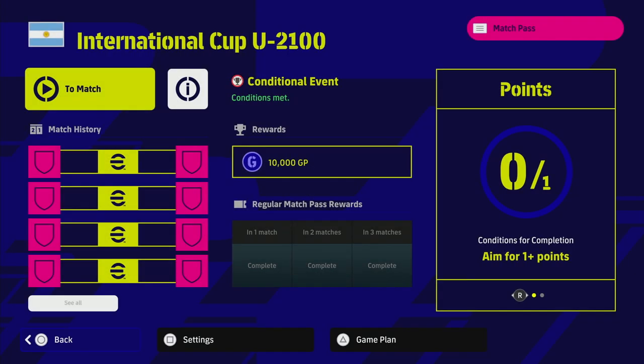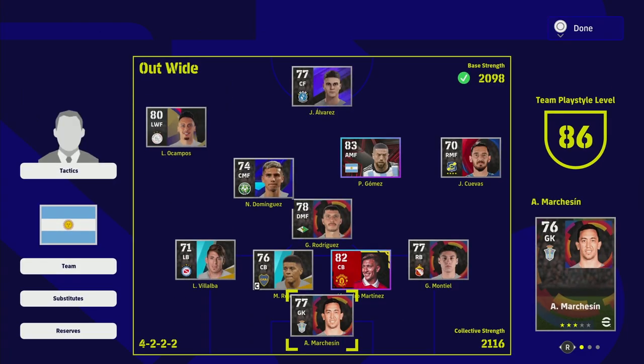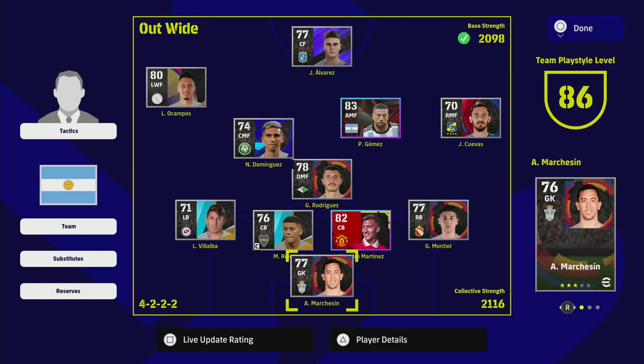Argentina have definitely got one of the best squads you can put together for really cheap, and it is a really competitive team with a solid bench — you've pretty much got everything. We are going to be playing with a 4222 formation, under 2100 base strength, and our collective strength is going to be 2116 — under the cap, all conditions met.